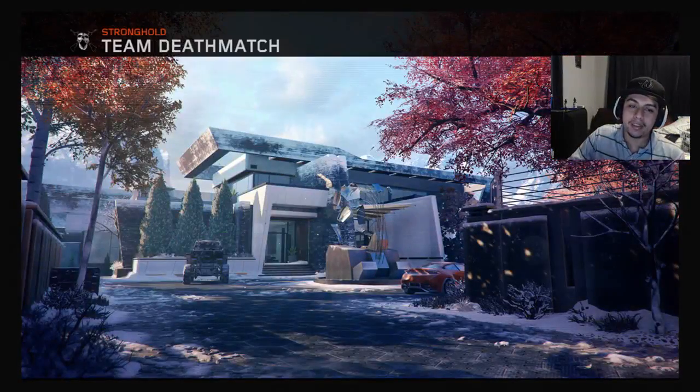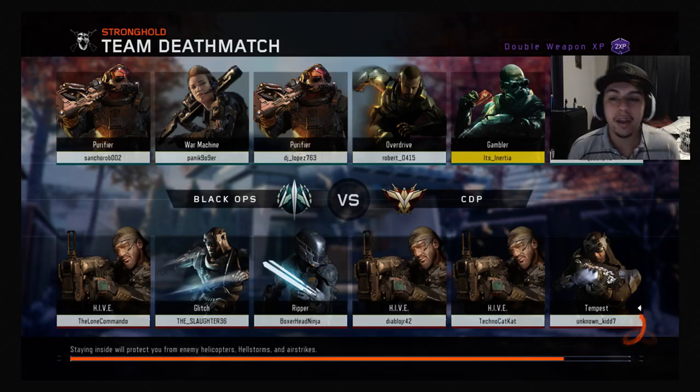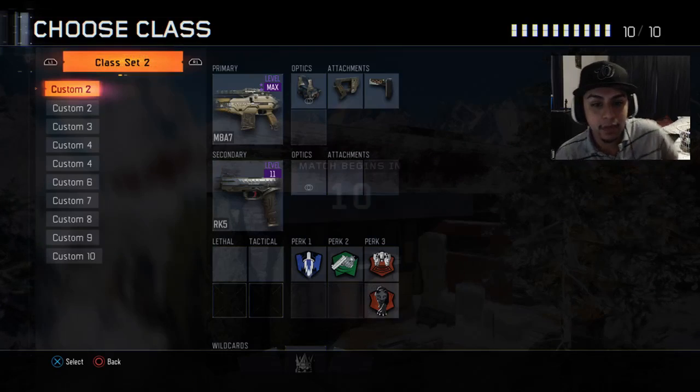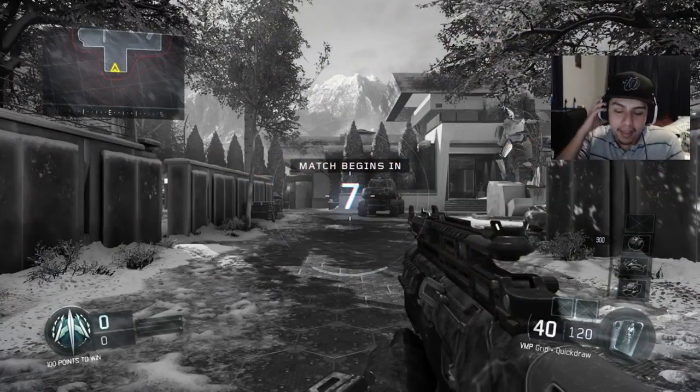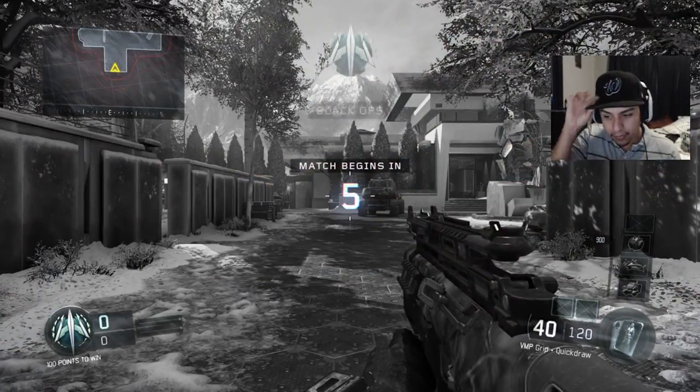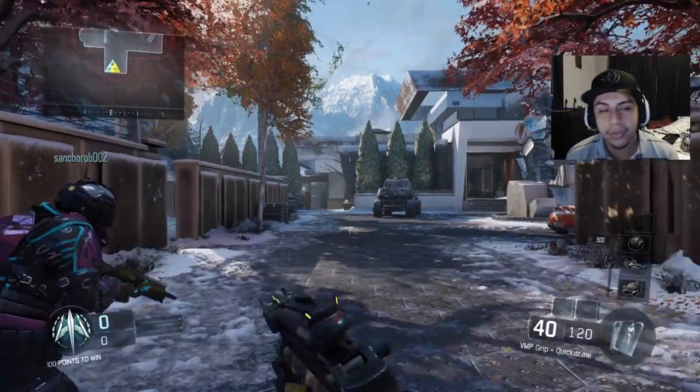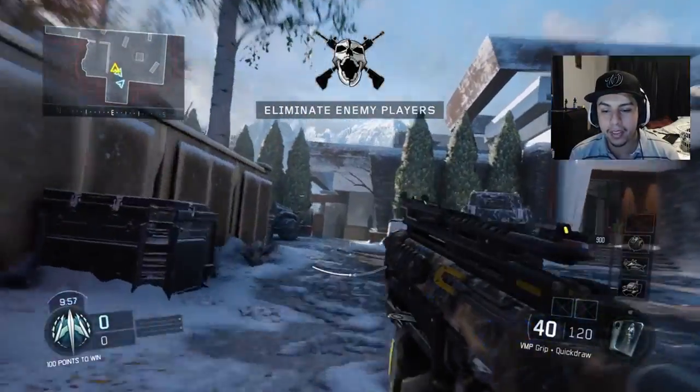That one seems pretty easy, especially with the Gambler, because if you use the Gambler and you have Overclock, you could get him easily — in three kills you could actually get your full specialist, or if you get an assist. If you get two kills and an assist with Overclock on while you have Gambler, just let me show you guys how much your specialist meter fills up with one kill.